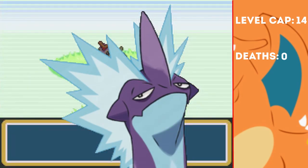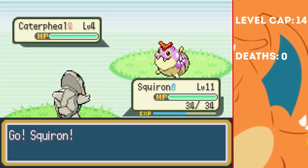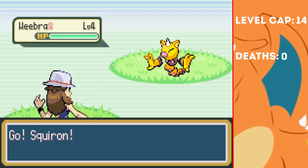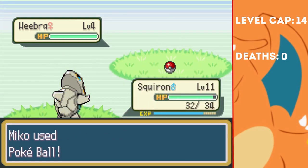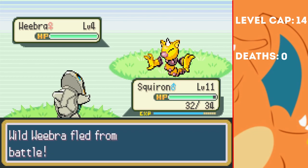Toxtricity who? On Route 2, I catch a shiny Cataphile — that is quite cursed, but in the best way possible. I then move on to Viridian Forest where my encounter is a Weebra. This could be an interesting addition to the team... oh. Oh. Never mind.